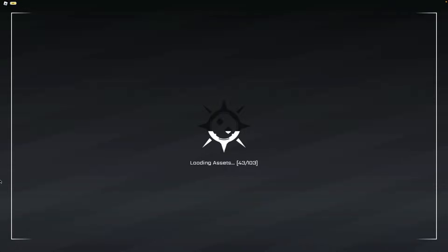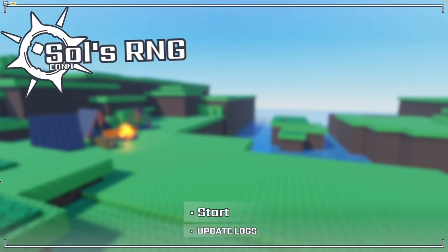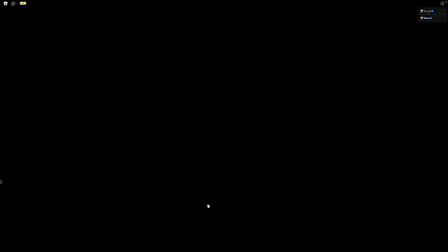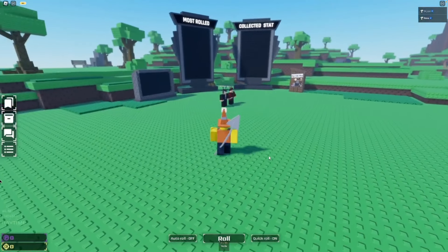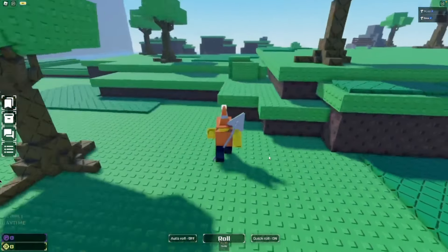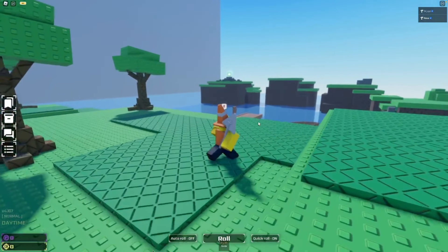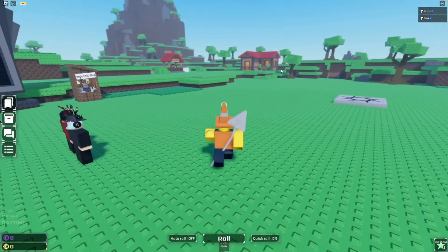Here we have a map update. As it loads in you can see the icon is different — I think it's going to be the Eon 1 icon and it looks a lot better. There's a start button and an update log where you can see all the updates. When you click start, the map is a lot larger, and I think there are two leaderboards: a grey one for server and a golden one for global.